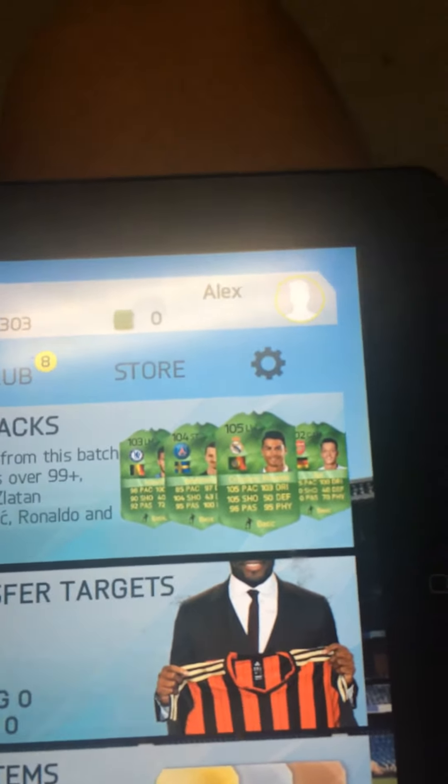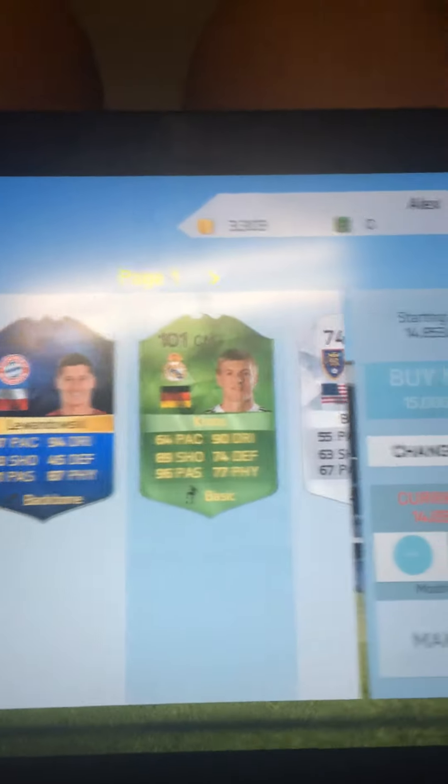On FIFA 16 iOS there are some absolutely crazy cards. As you can see here, there are 100-plus overalls — 105 rated Ronaldo, 104 Ibra, 102 Özil, and 103 Hazard. These are actually insane. Let's take a look at some of these cards popping up on the transfer market.